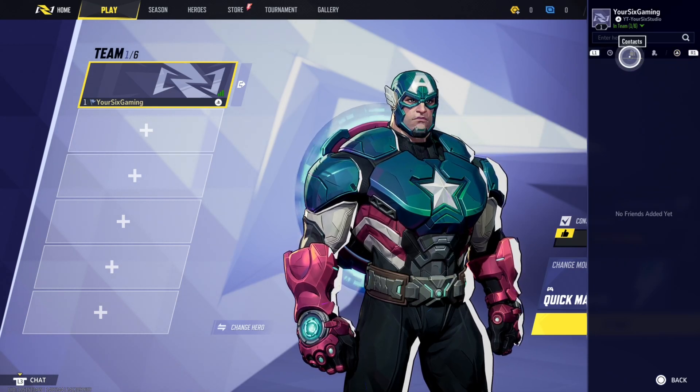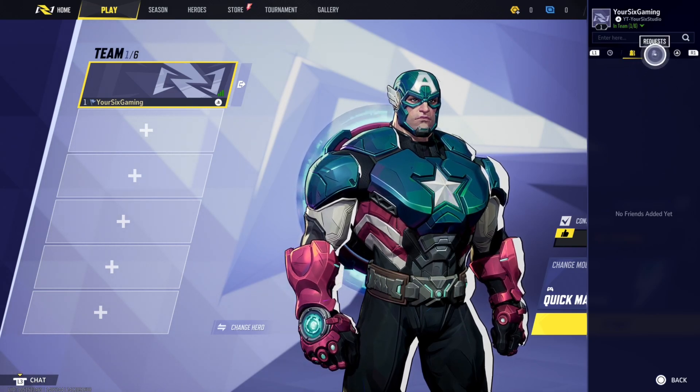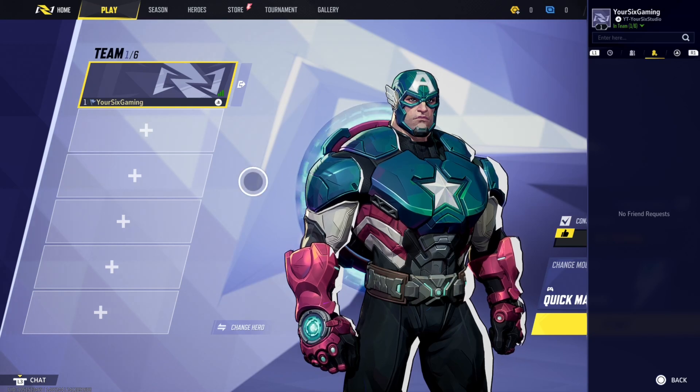The contacts list — if they're online, they should show up under here, or if it's crossplay friends, etc. Just go ahead and look at it, and then you should be able to get them in the game.